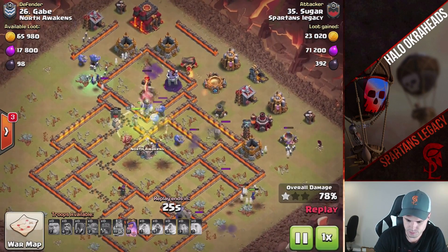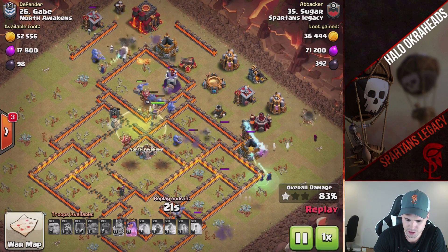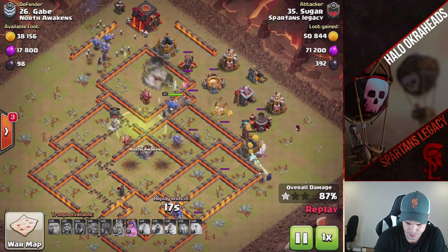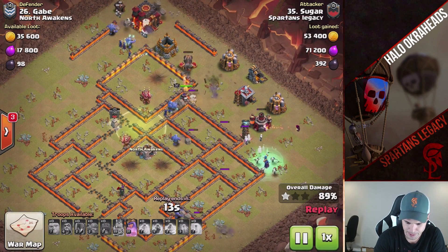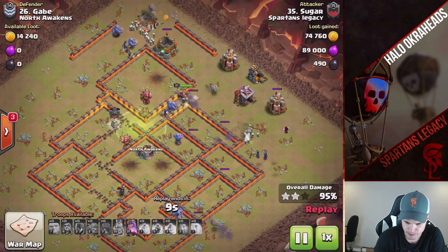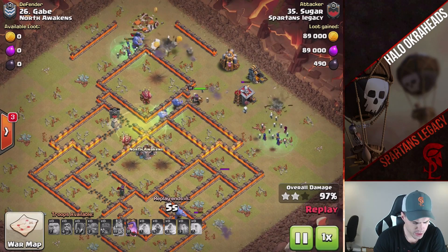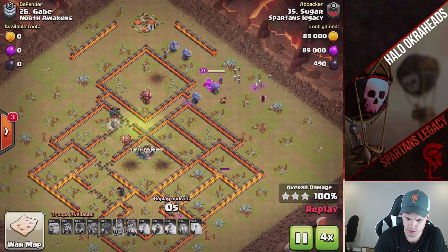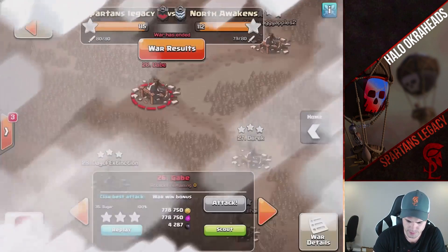Nice hit, Sugar — Bowler Witch Strategy. If you're a new Town Hall 10, just try this one out. Witches are powerful — she had them upgraded, bowlers were upgraded too. Witches for Town Hall 10 — are they level 3 or level 2? I think they're level 2, right? I don't even know.